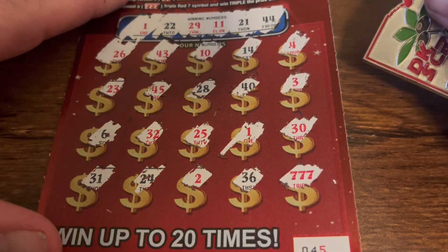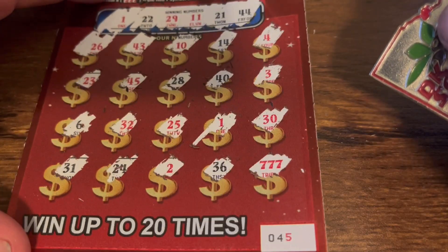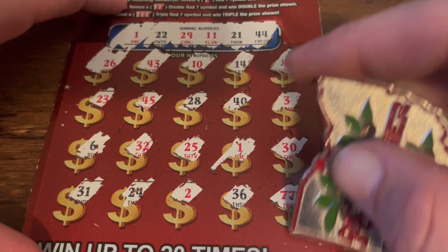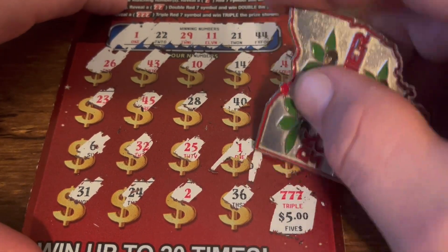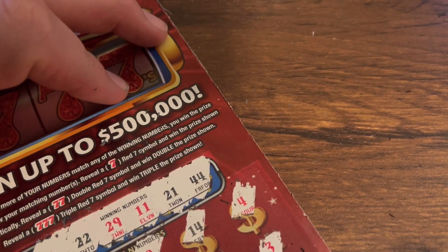Alright, let's see the triple seven first — I don't think I missed anything. 15. That's 20 bucks! 20 dollars — we got $25 back out of $65.